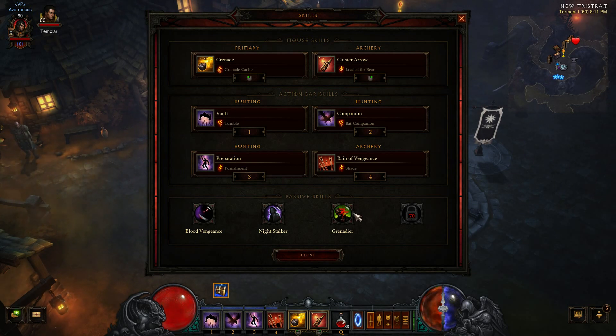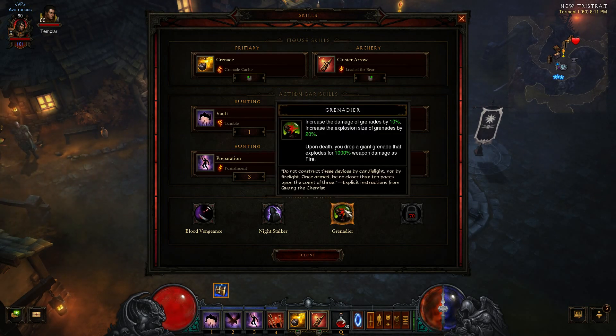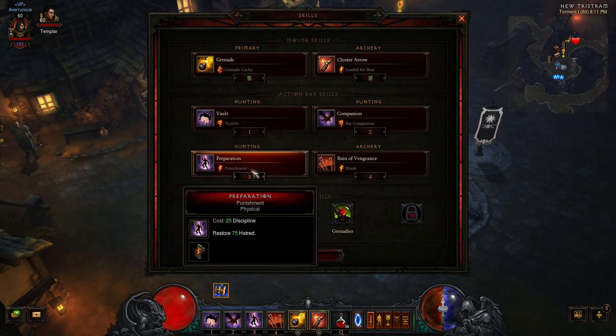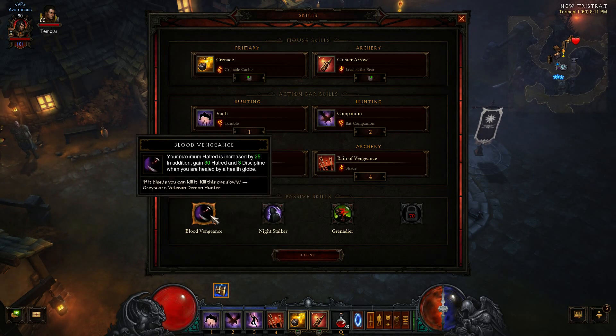My passive skills are Grenadier, which helps increase the damage of grenades as well as the explosion size. This is really great because it benefits both Grenade and Cluster Arrow. Night Stalker uses critical hits to restore 1 Discipline, which in turn gives me more Preparation, which in turn gives me more Hatred, which in turn gives me more Cluster Arrow — great skill. Blood Vengeance basically increases my Hatred by 25 to begin with, but every Health Globe that heals me will also give me 30 Hatred and 3 Discipline, so it's win-win for me.